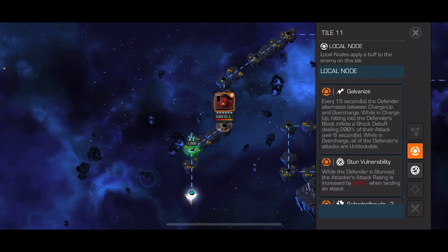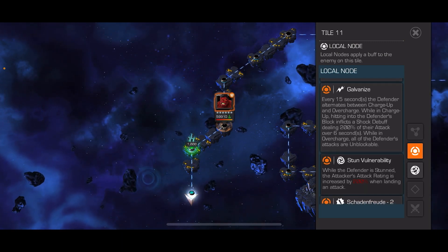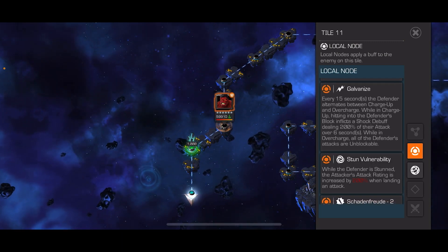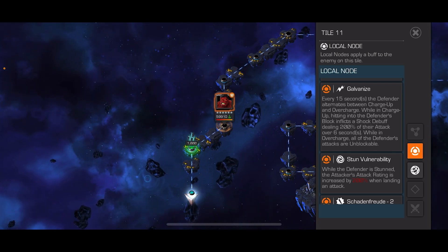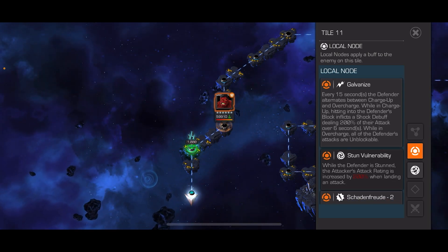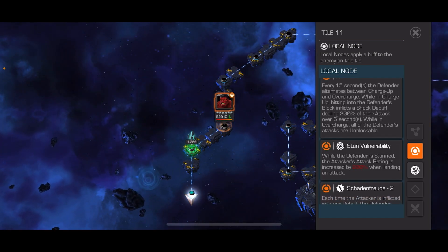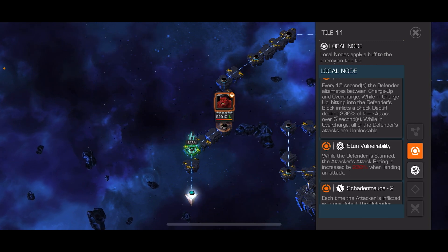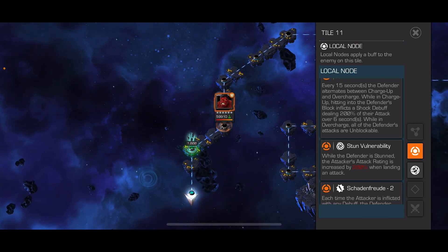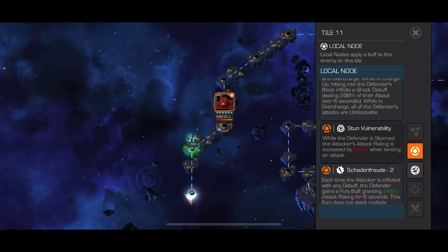Every 15 seconds, we're switching back between charge up and overcharge. While in charge up, hitting the defender's block inflicts a shock. While in overcharge, all the defender's attacks are unblockable. So if you start off and hit into their block, you're going to get shocked back. When it switches, they'll be fully unblockable, but then you can hit into their block without getting shocked.